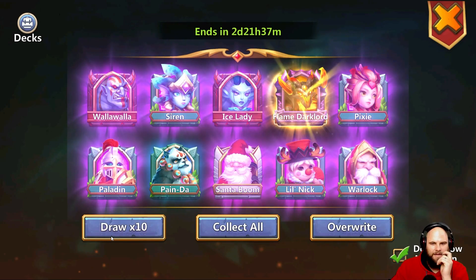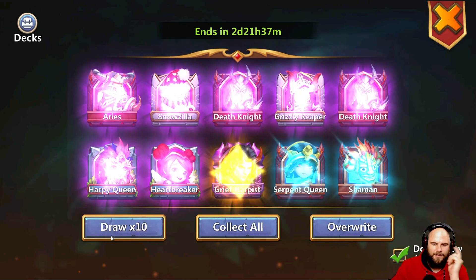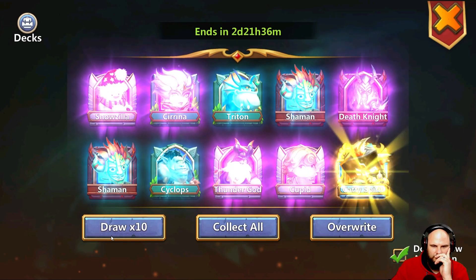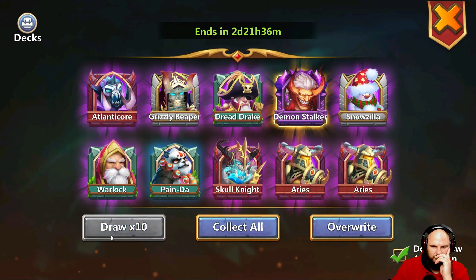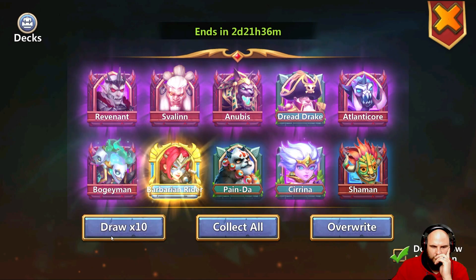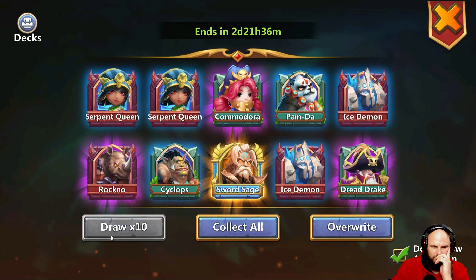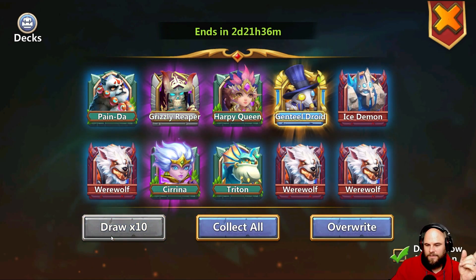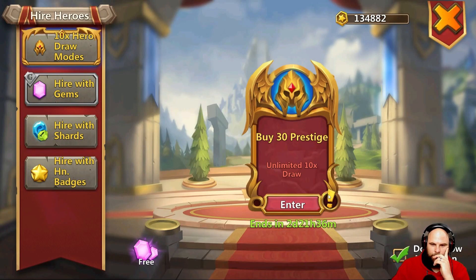Come on, double me up man. Sword Sage and a Grief Harpist. What about a Sword Sage and a Flame Dark Lord — that would be nice. It's one Sword Sage, it's not good enough. Come on, double me up man. Okay, I've got the Sword Sage so I'm gonna exit out and see what's happening, see the rules on this thing. Unlimited 10 draw! Okay, so yeah, I can draw until it ends. Let's quick roll.